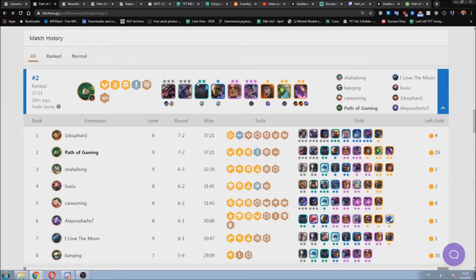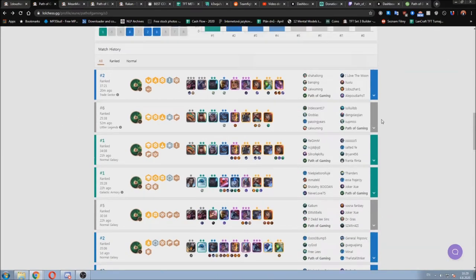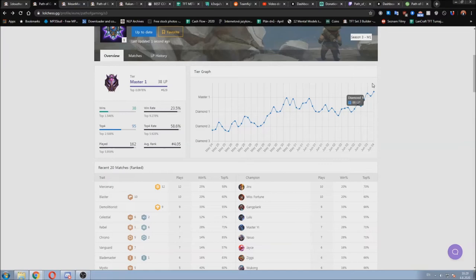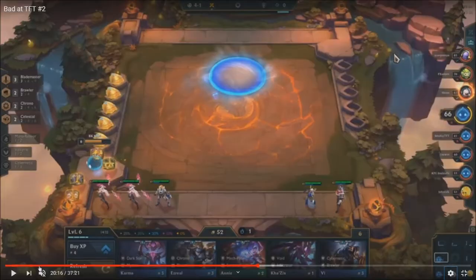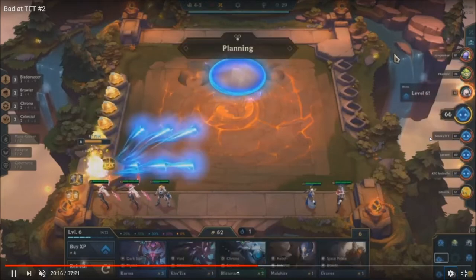Even disconnecting twice during the game got me second place. This is low Masters but it's a bit better than your lobby. Blademaster spatula is kind of underrated — it's really good on MF or Xerath. If you manage to get six Blademasters, it's a decent build, good on Kale or even Kassadin in the mid game. Jinx is a cool Blademaster too, but you need more defensive units so Kassadin is better.